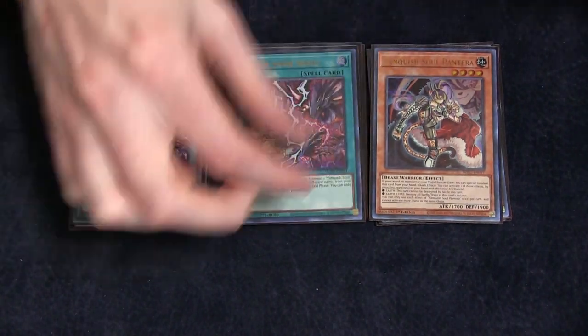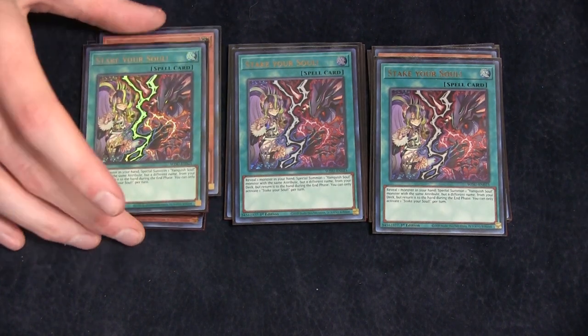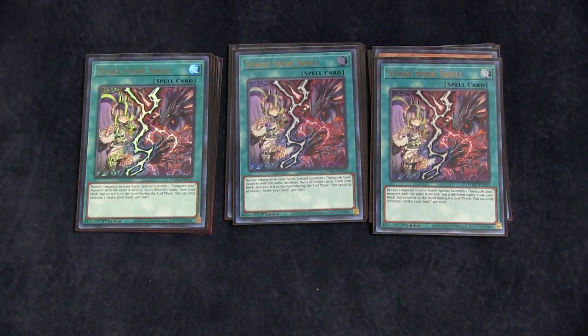We're also playing three copies of Stake Your Soul. It is the Emergency Teleport of the archetype. It isn't searchable off of Dr. Mad Love or anything, which is kind of silly, but it is a really powerful card. Reveal an earth, a fire, or a dark — summon a Vanquish Soul monster with a different name. So, really good.